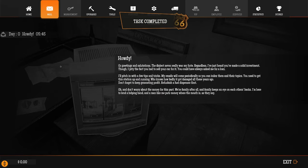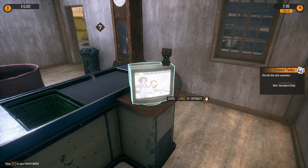Oh, look at that sunrise - it looks so good. I do like playing games like this, they're quite relaxing. Email - Howdy. All greetings and salutations. I've assessed you've made a solid investment, though I pity the fact you had to sell your car for it. You could have always asked me for a loan. You need to get this station up and running - who knows how badly it got damaged all those years ago. Don't forget to keep generating profit. Refurbish a fuel dispenser first. Go get into the mini excavator.